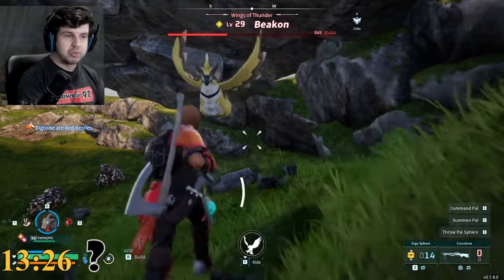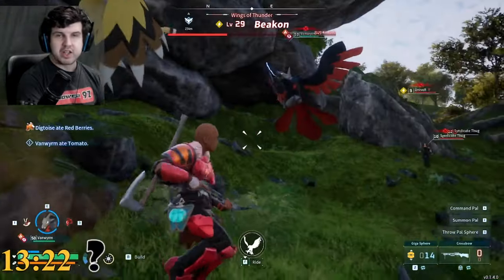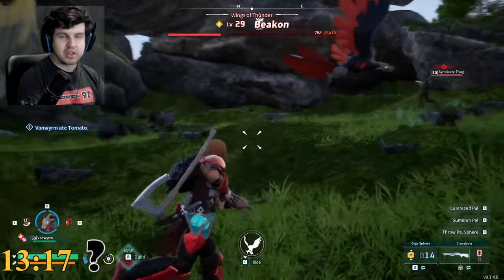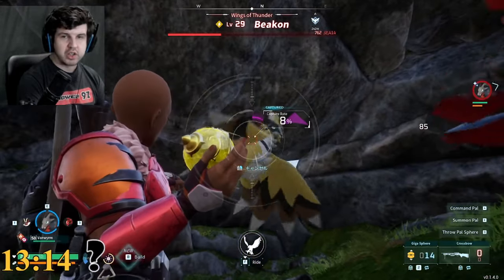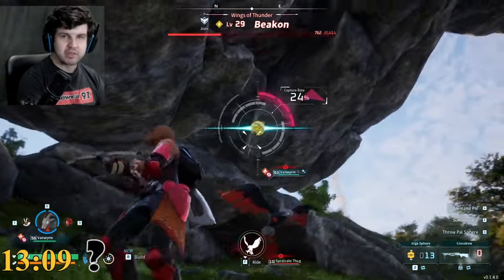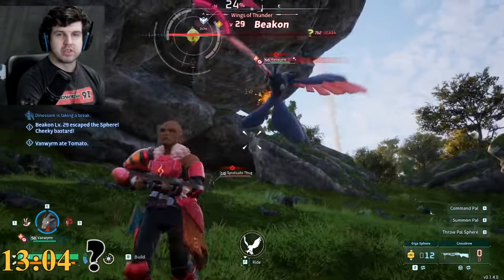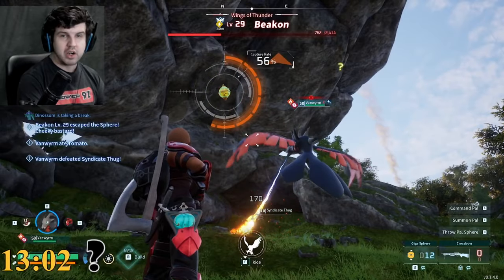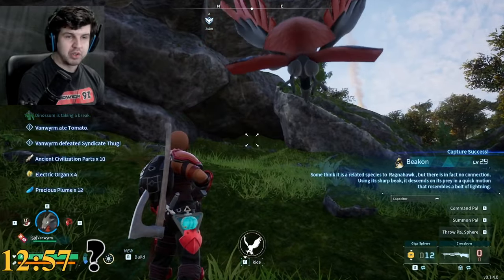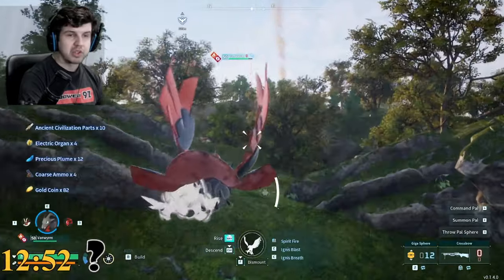Let's get Beacon down a little bit lower — nice and comfortable. I use Giga Spheres on Beacon. It's fairly easy to craft and has a decent catch rate. I'm only at about 8% right now, not great, but we'll give it a try. Okay, we got it. Beacon dropped the precious plume, electric organ, and ancient civilization parts. That's not the drop I'm looking for.